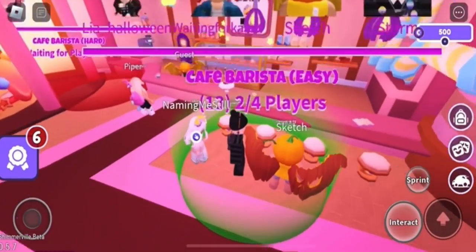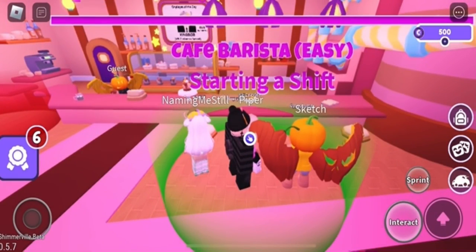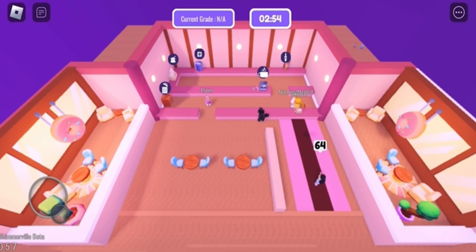Now you just need to wait a couple seconds for the time to end, and once it ends you'll be able to claim your free cat. You should receive a badge at the bottom of your screen instantly as soon as you join into the round, and then the item should be inside your inventory.